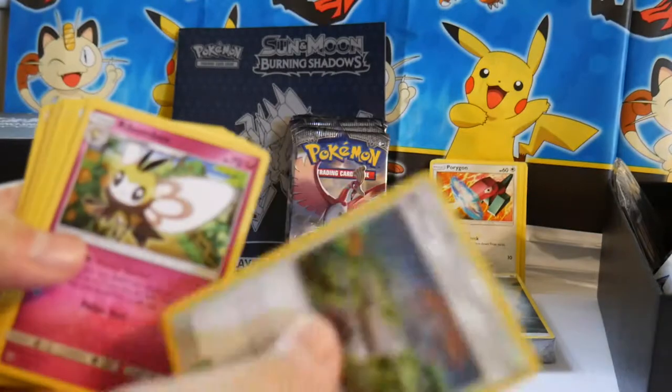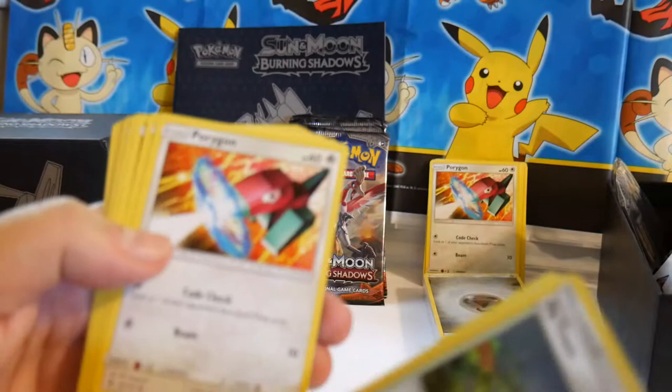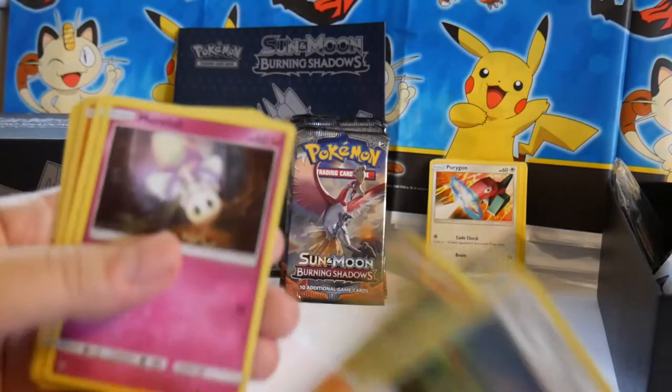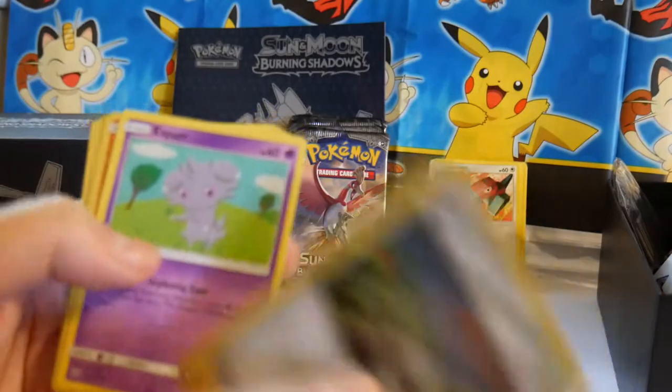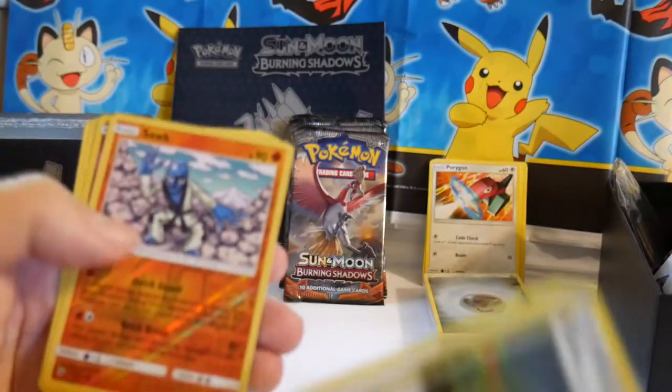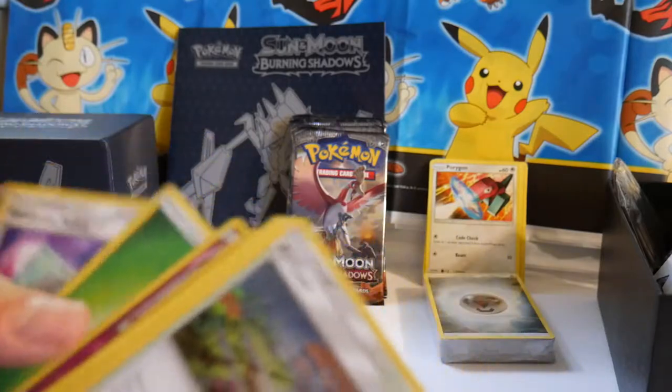Pack two: Rabumbi, Muril, Horygon, Charmander, Morlull, Esper, Salk Reverse, Diancie Holo, Energy, and a Weakness Policy.